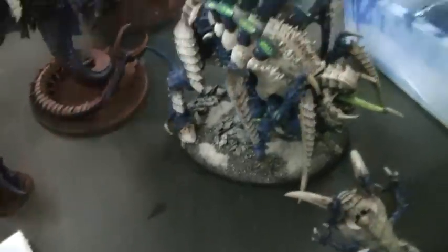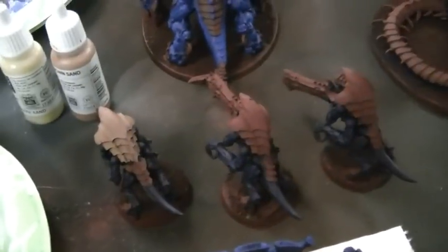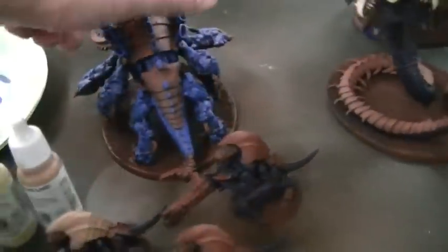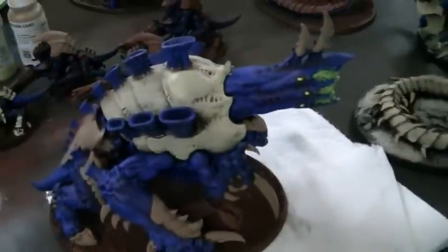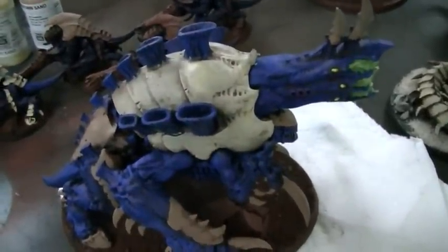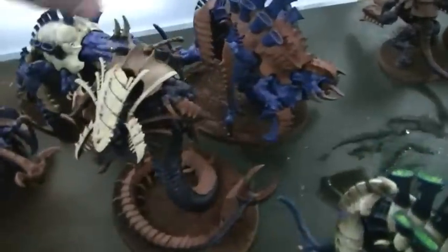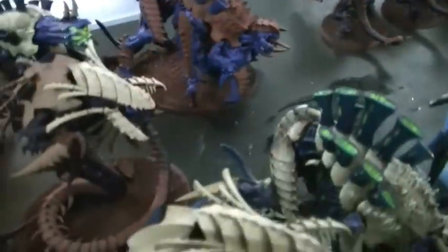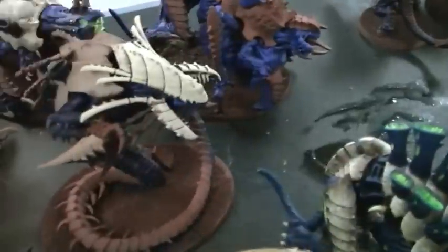Tervigon, Maloch — these are just sample figs. I have four old Hiveguard here, and I really like these models, I still think they're very strong, so I'm just throwing them in there for kicks. Got a Hyrospex, an Exocrine — which I already showed you, very excited about this model. Going to use it as a Tyrannofex with acid spray, which as you saw in the game against the Tau, actually worked pretty good. Another Tervigon and another Maloch — Molochs are awesome, as we're finding out.